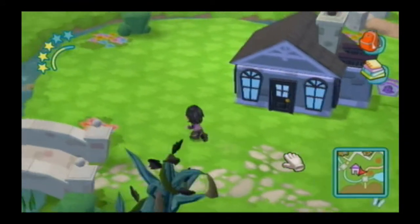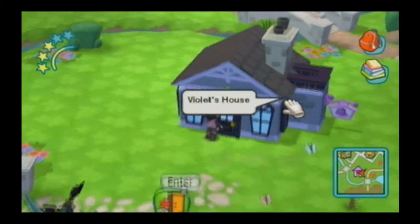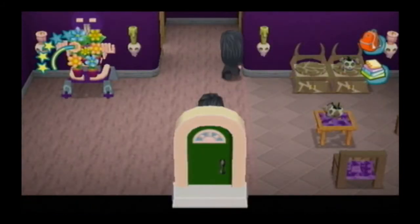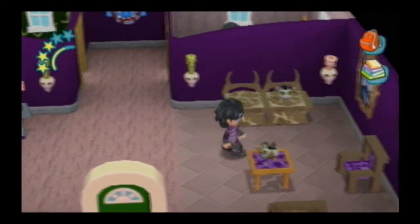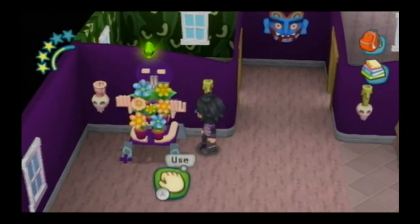This is Violet's house — she's spooky. So I go visit Violet, and I give her this flower stand.